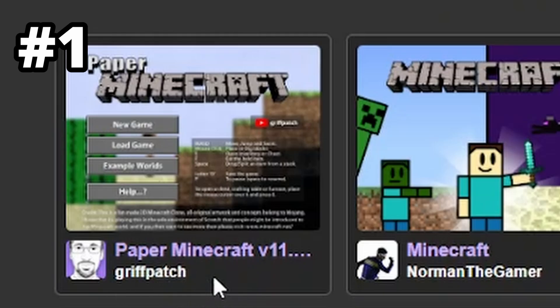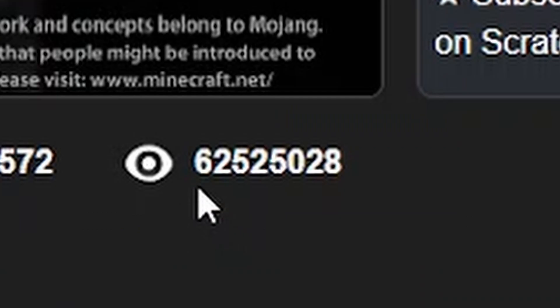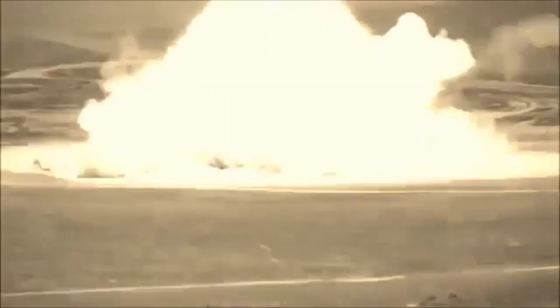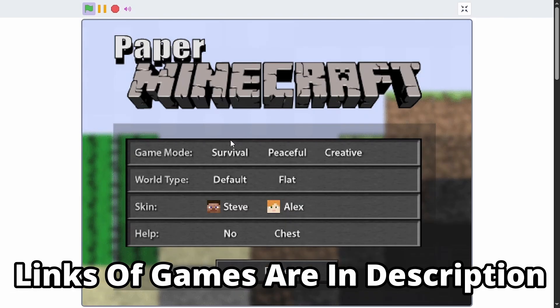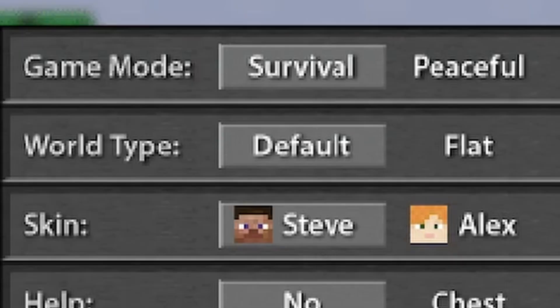First off we have Paper Minecraft by griffbatch, and this is the most popular Scratch project with 62 million views — that's just insane. Let's run this: click new game, game mode survival, world type default, change it and we'll add a chest.